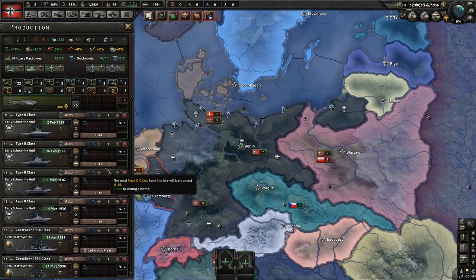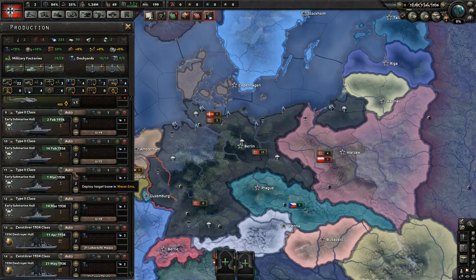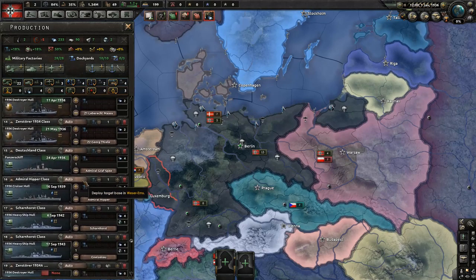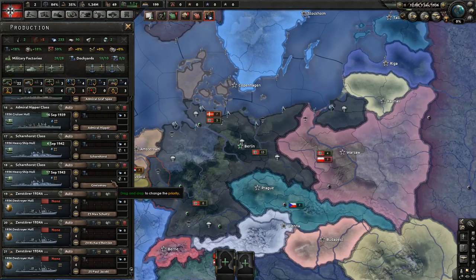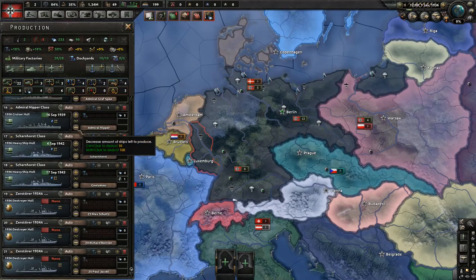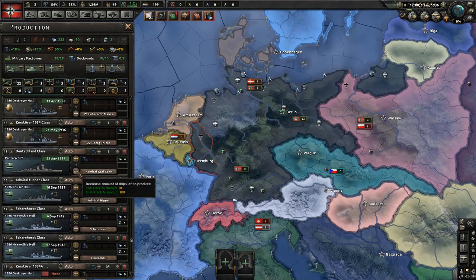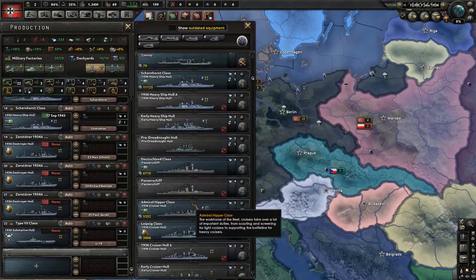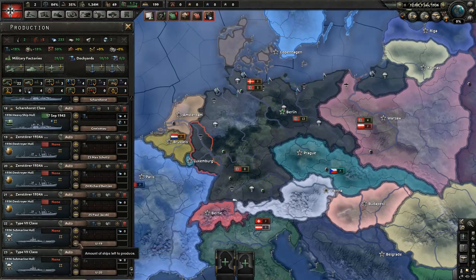Tactical bombers — eh, not really. Early submarine hulls — I'm going to want to go submarines. The destroyer hulls, these are the '36 destroyer hulls, so I'm going to set these to just continue to make these ships, forever, for all the major ships. I'll just let them go to whatever fleet they want. We're going to start a couple of production lines of the new sub line and put a couple in there.